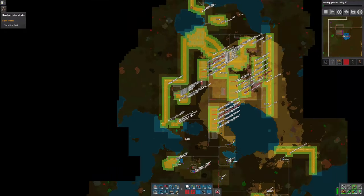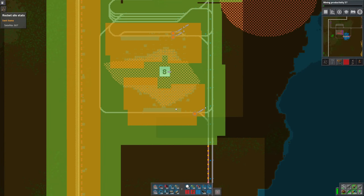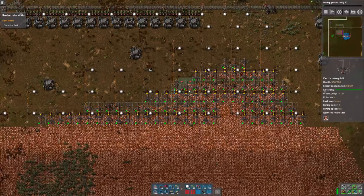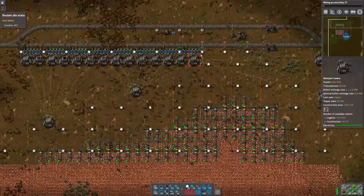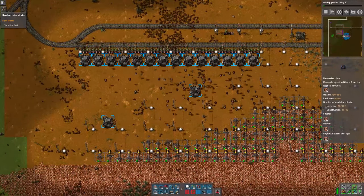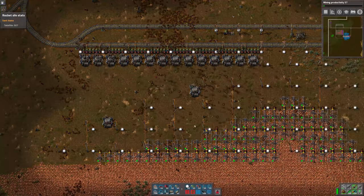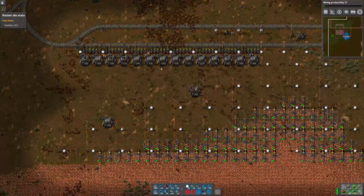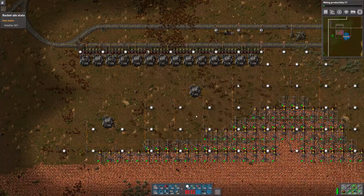Some other good applications would be for mining. I'm using bots for mining on this map. Here I have the miners going into passive providers, and then I have requester chests all along here where the trains get loaded. These chests are all requesting a full chest worth of items, so as the stuff gets mined, the bots gradually fill up these chests and then the trains come by, empty them out, and then they fill up again.